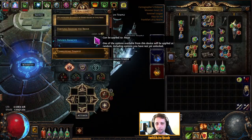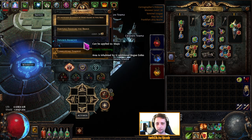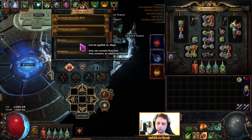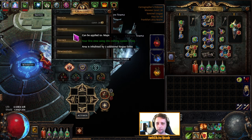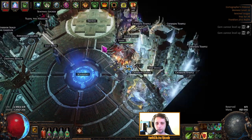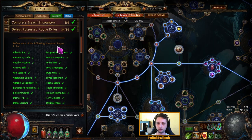You can also add some extra Rogue Exiles using crafting options. The Anarchy craft adds 12 additional Rogue Exiles — that's from Harvest, I believe. There's also an Anarchy option on the map device that adds three additional Rogue Exiles. You can add these as well and you will complete this challenge with ease.